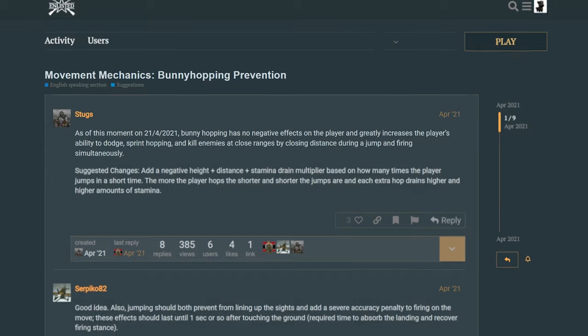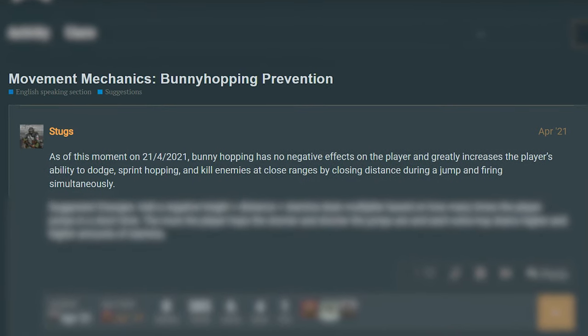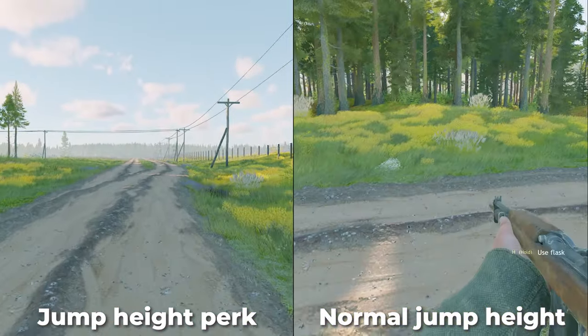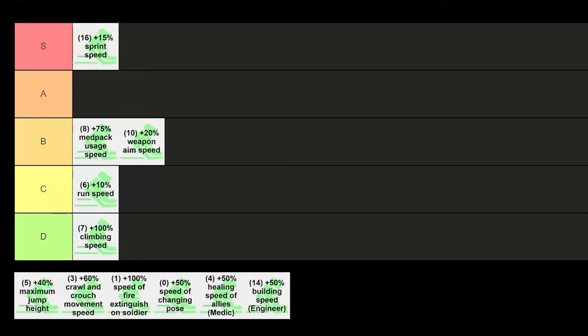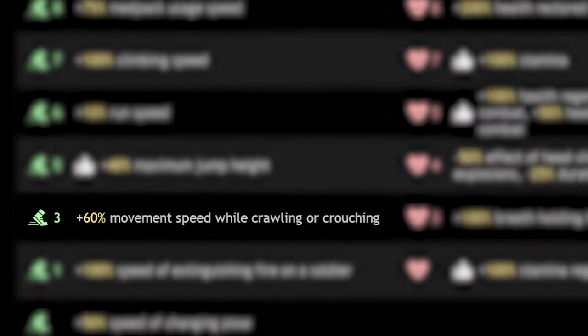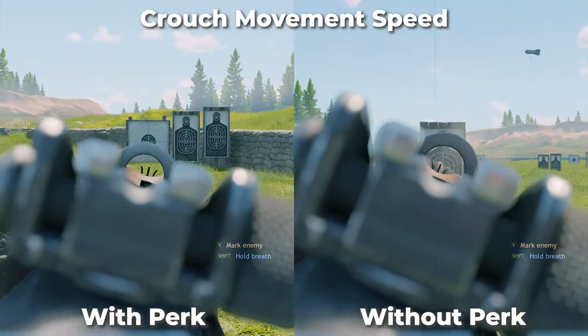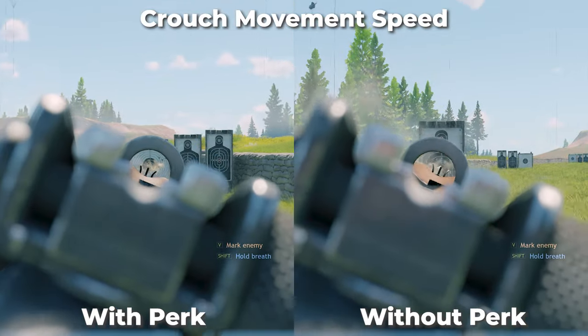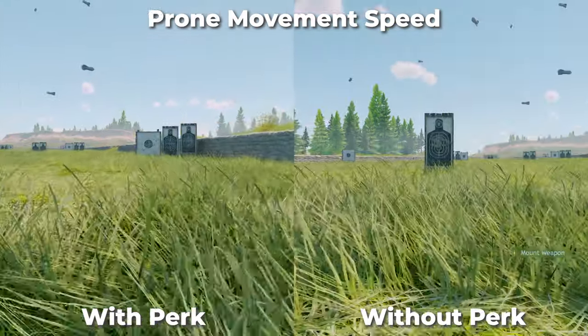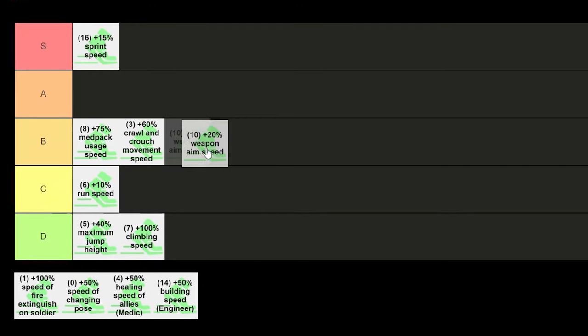Plus 40% maximum jump height used to reign supreme when bunny hopping was a thing in this game, so it used to be overpowered. But that was changed more than 2 years ago now, and since then it's only become less useful — it helps you get into the attics of some buildings in Normandy or reach certain ledges, but not much else. D tier. Plus 60% movement speed while crawling or crouching for just 3 perk points has gone very under the radar and is quite undervalued — it's probably surprising to many going into B tier, as a lot of high level players utilise different poses and moving in them to get an advantage in close quarters PvP.